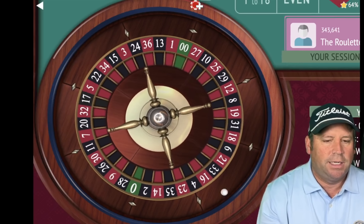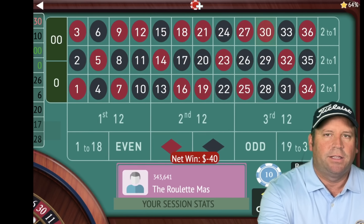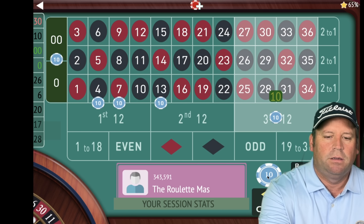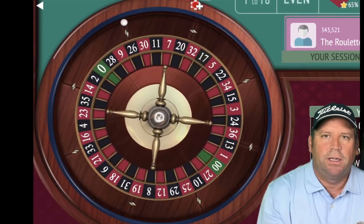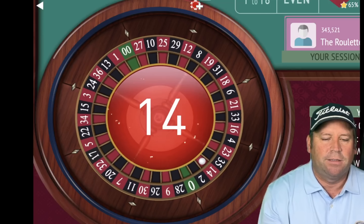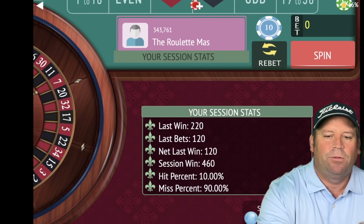Let's go ahead and spin again. That's a 30 red and that's a loss, so we will add two more and double. We'll be on either side of the 30. Now we're going to double all those to 20 and let's go ahead and spin — $120 total bet. That's a 14 red, that's a win. We're up $460 and after that win we will restart.